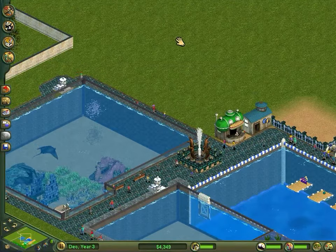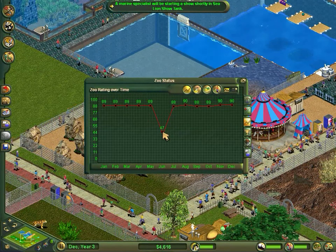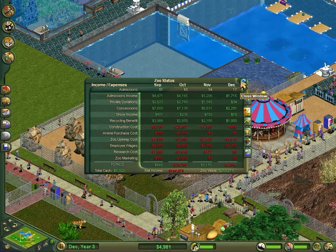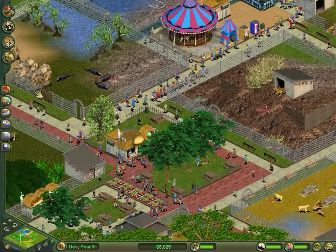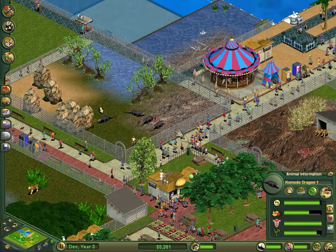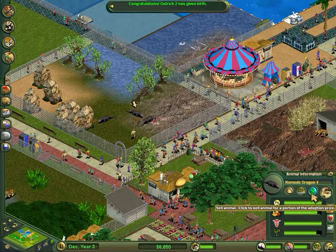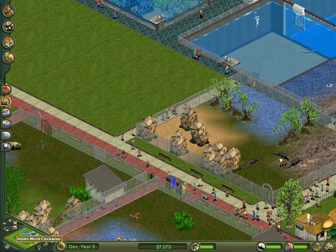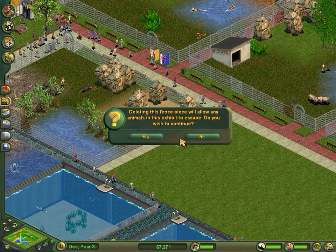I'd add something else to the zoo but we need to get more money in first. There's definitely a graph somewhere that shows the money coming in. We might have to sell some animals or get rid of some enclosures. These animals aren't very happy with such a big exhibit so I think I'll sell some of them. I'm feeling crowded - I might delete this path section here.